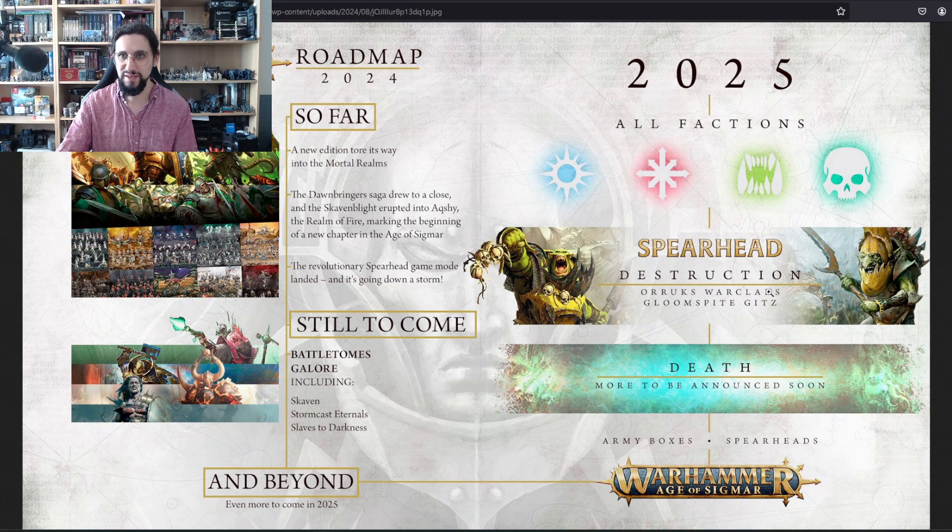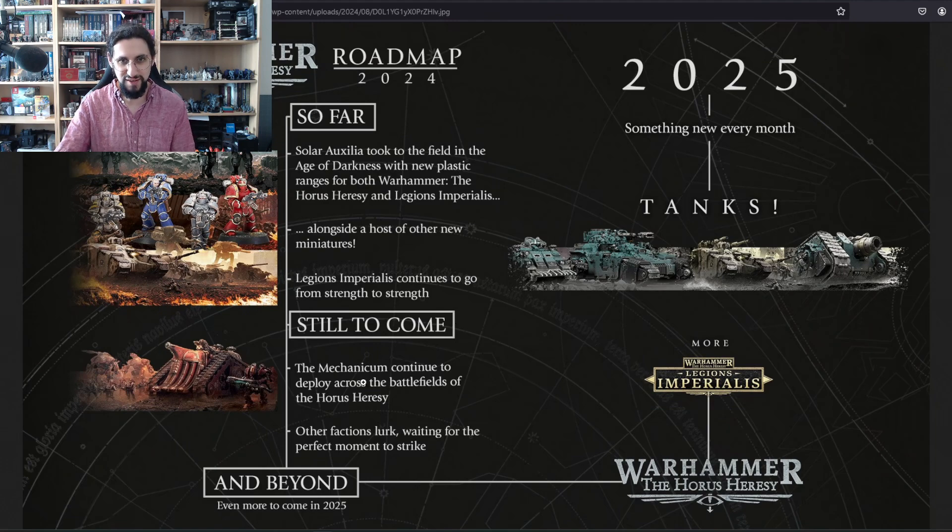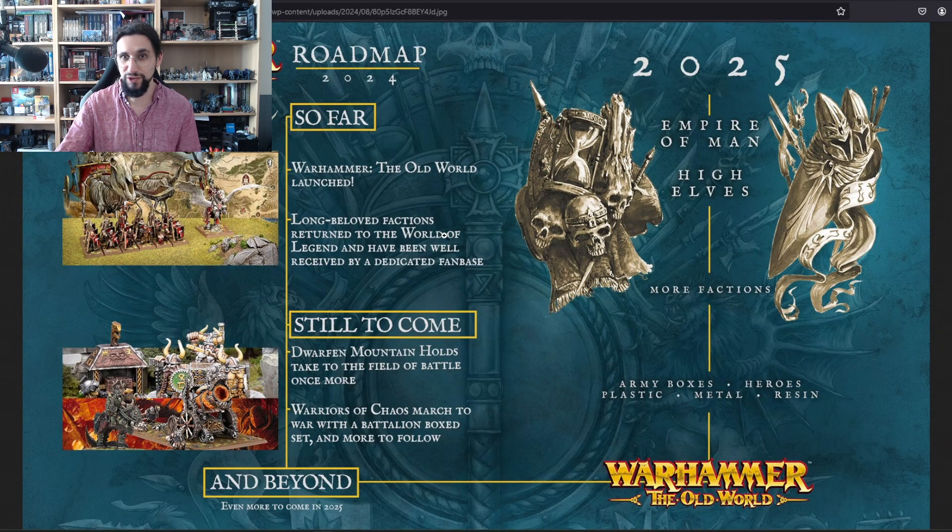Horus Heresy — still to come: more Mechanicus, other factions lurking, waiting for the perfect moment to strike. I heard something about Raven Guard but please don't quote me on this. Beyond that: more tanks. Why is it always tanks? I don't play Horus Heresy or Legions Imperialis but every time there's something it's mostly tanks — where is the infantry?